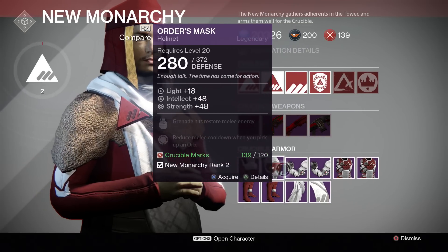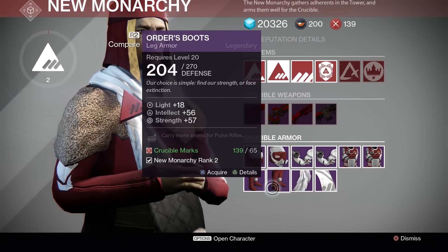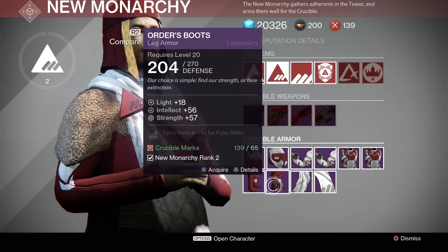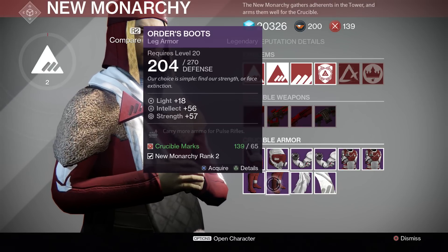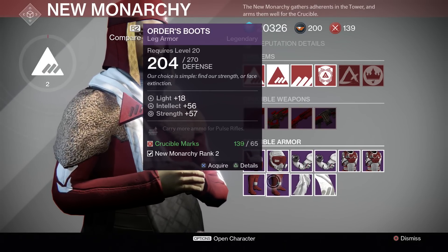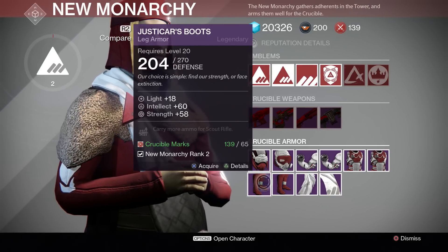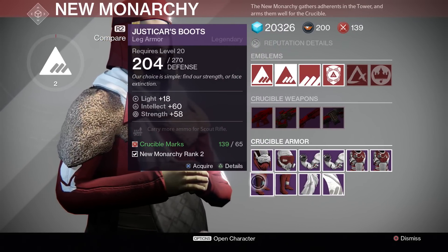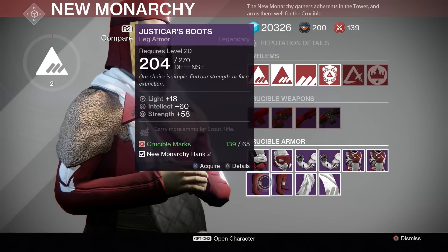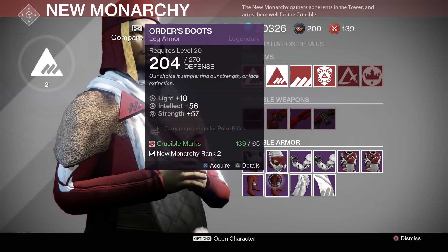The helmet is actually the most expensive one. Since I have an exotic chest plate, I'm going to try to buy two other armor pieces with my remaining marks. This one says 'carry more ammo for pulse rifles' — it's got Intellect 56, Strength 57. This other one actually has more Intellect and Strength, same Light though, same defense current and max. So I've got to choose between scout rifle and pulse rifle.